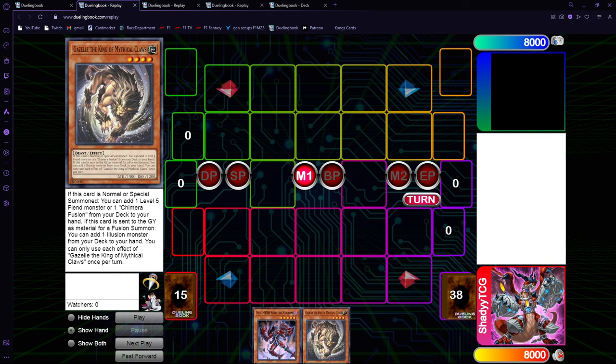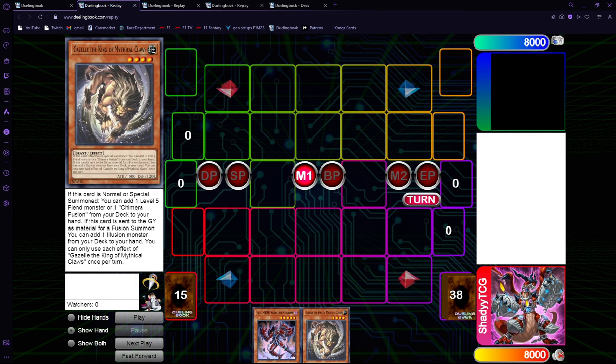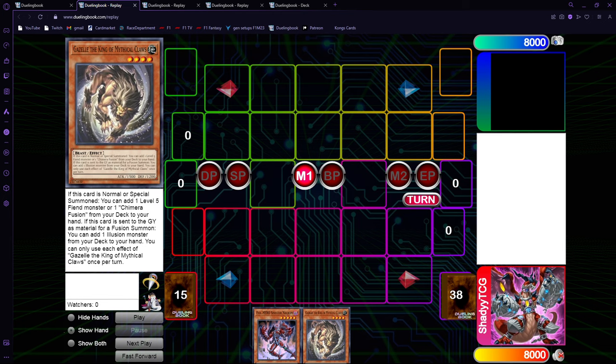So first of all, it's Gazelle, or Mirror Sword Knight, or Coral, plus Evil Hero Necrom — that's my go-to search off of Gazelle right now as a Fiend monster. If you don't play it, you can't do the two-card combo. You need to play this guy for the two-card combo. And you can open either this, or the Chimera Fusion plus the Gazelle, Mirror Sword Knight, or Coral. So let's get into the combos.